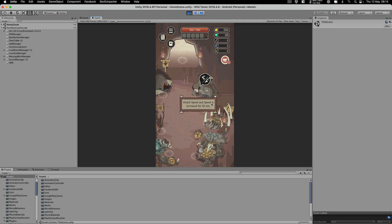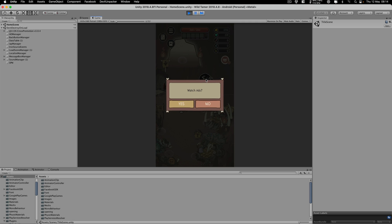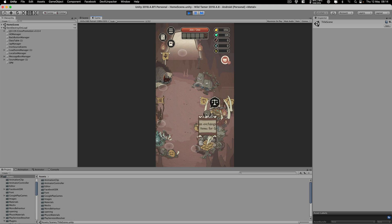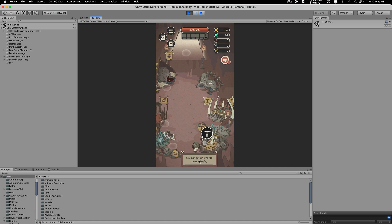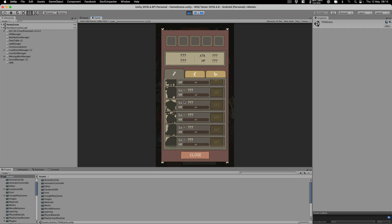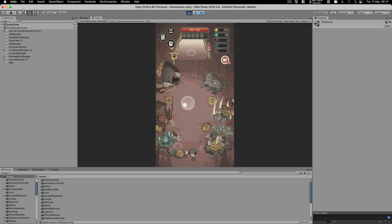Attack speed and speed are increased for 10 minutes if you watch an ad, but I don't want to do that right now. Over here you can exchange your local items for gold. Over here you can level up hero animals. As you can see, we can level up the animals we have, and look at how many animals we can have — these are the animals we are going to tame.